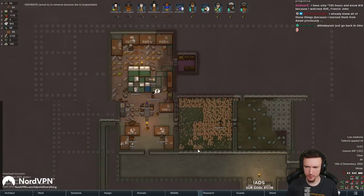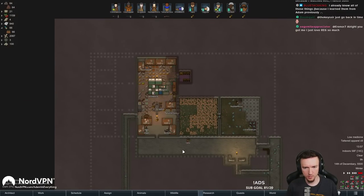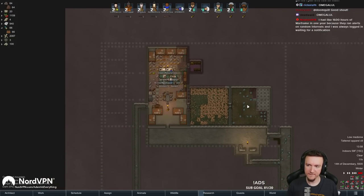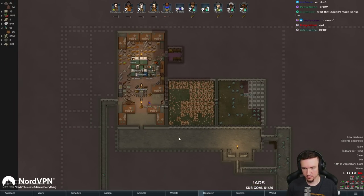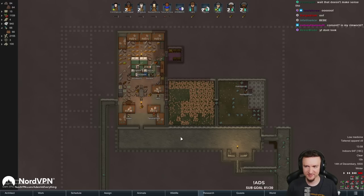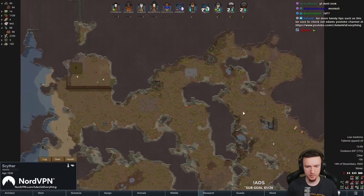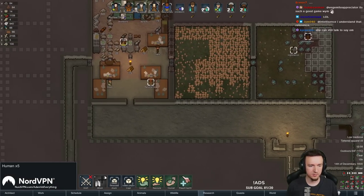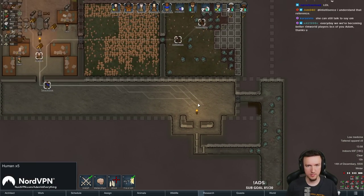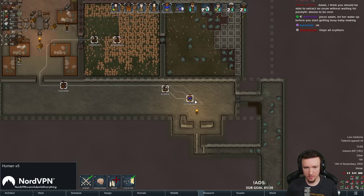We have to wait until she's no longer in paralytic Abasia before we can impregnate her. Our first mechs - oh no, we don't have EMPs. All scythers! Screw it - I kinda want to see how strong we are against scythers because we are very strong, but I also have these guys here. Okay, I'll use one of those.